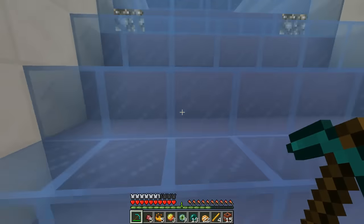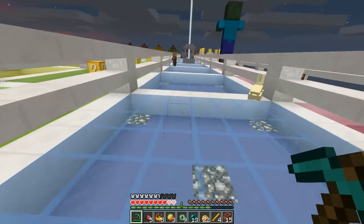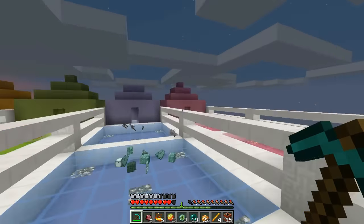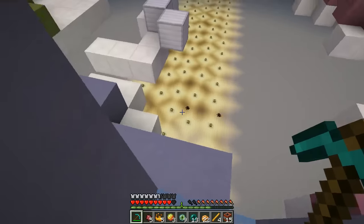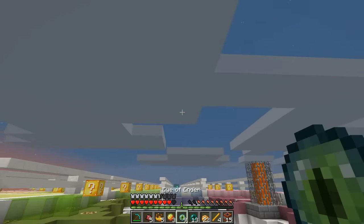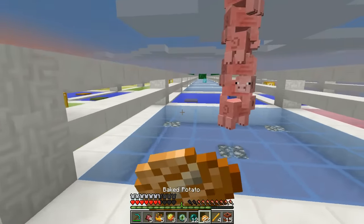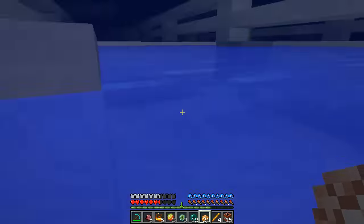I actually got some ender pearls — do you have any? I do, that's what I'm using to get over the holes. I've got 13 of them. If I run out using them I'm gonna be so lost. I could throw from here but I'd probably mess it up and fall in a hole. Don't you get after me, little wiggling silverfish! Do they not wiggle? They actually do.